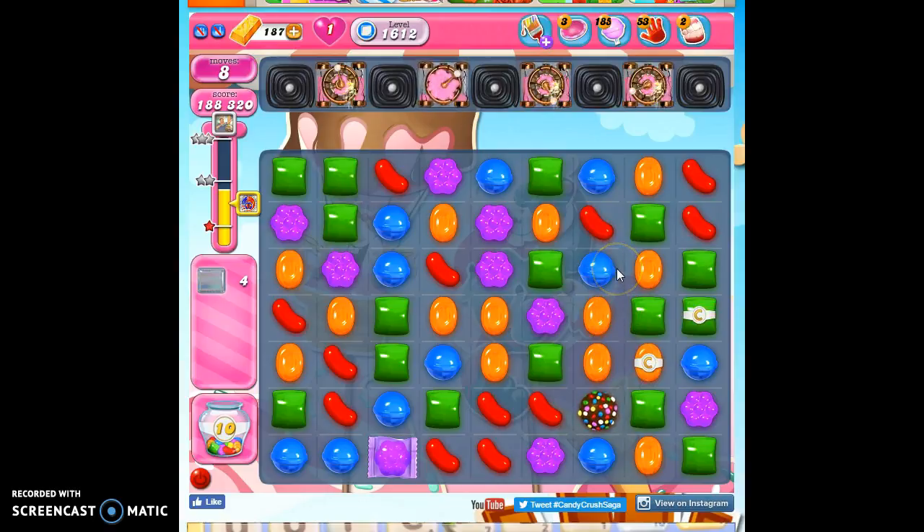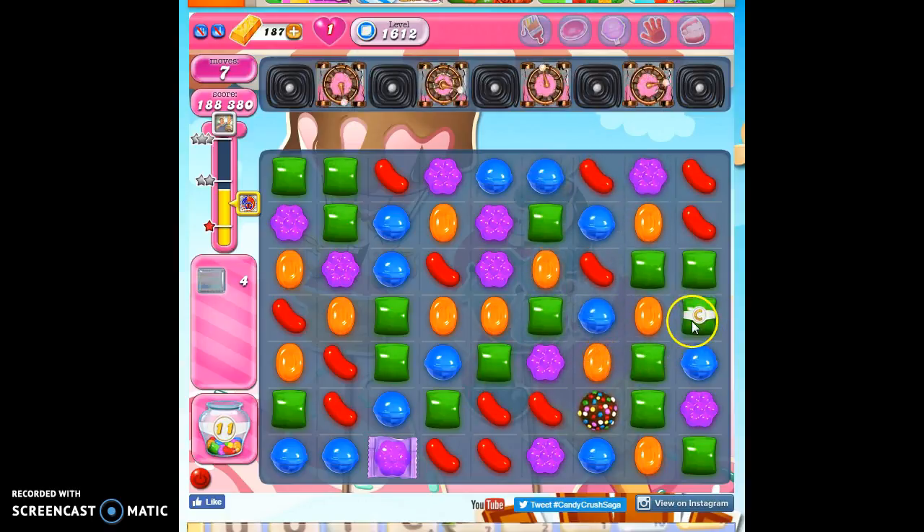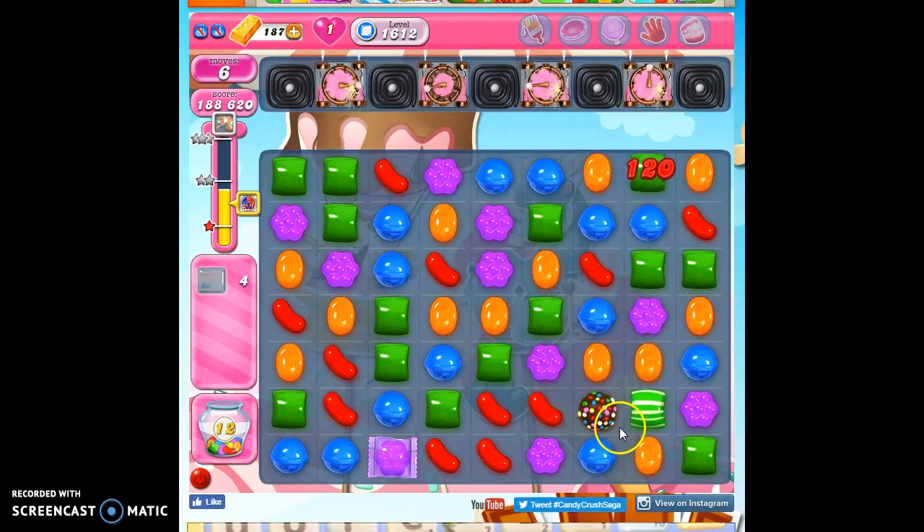So what we're going to do with the remaining eight moves we have is really make sure we're bringing all the firepower possible. Unfortunately, I don't have an easy setup for this, and I don't have a lot of moves to be able to construct a setup. Since I don't see it — let's see if I can get the green, actually. There we go, I do see a setup. All right, this has got to be it.